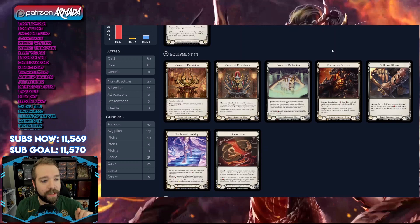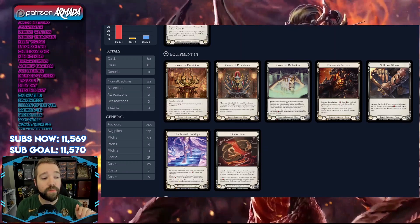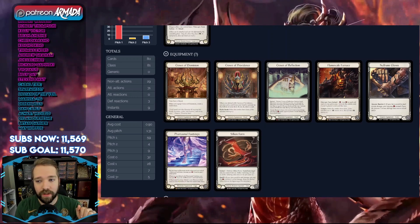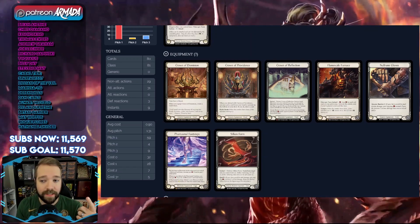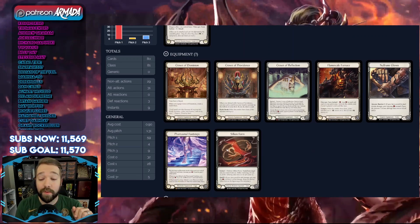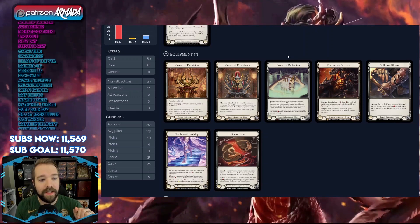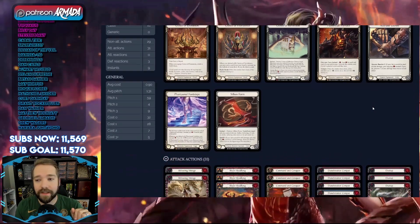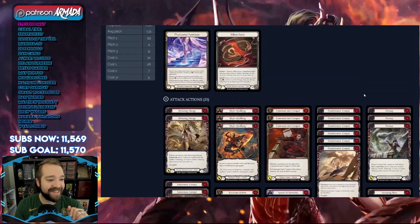Crown of Providence is in the sideboard and Crown of Dominion is in the main board. Flame Scale Furnace is a must for this deck. Phantasmal Footsteps is probably also a must for this version, though you can get away with other options - I've seen aggressive lists trying Snapdragon Scalers. Silken Form is our only arm piece, though you could run Goliath Gauntlet for spice. Crown of Reflection and Null Rune come in for wizard matchups.